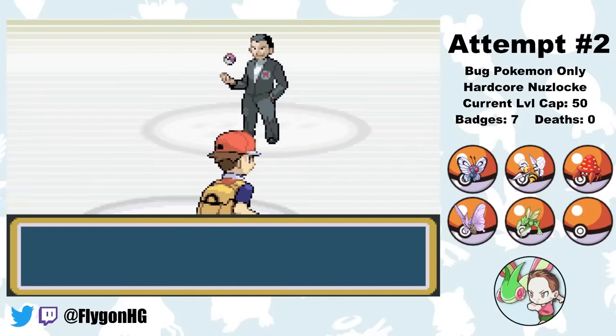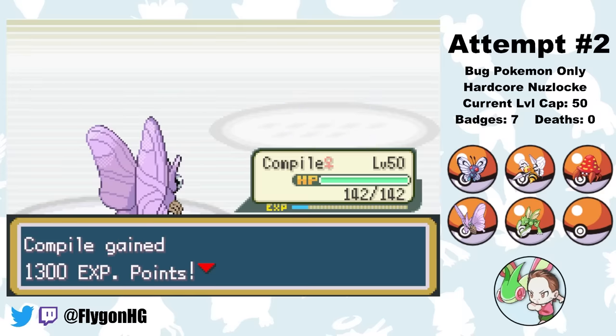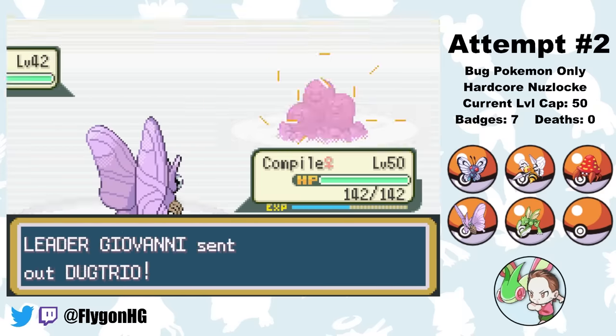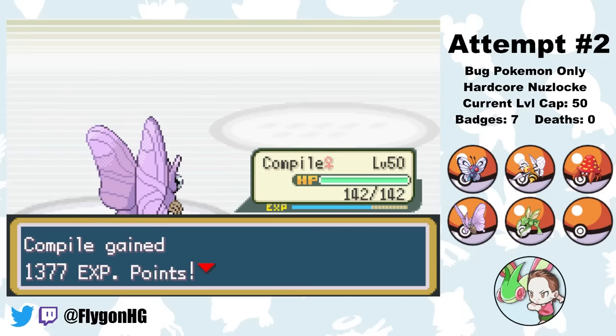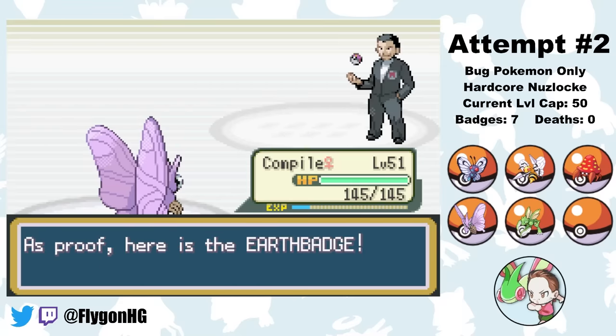Last up is our final fight against Giovanni, but Compile just eviscerates his entire team with a combination of Giga Drain and Psychic. Giovanni is definitely the most underwhelming final gym leader. Either way, that's all 8 Gym Badges collected.